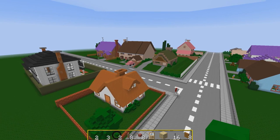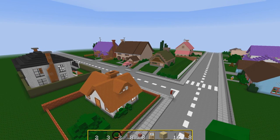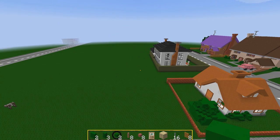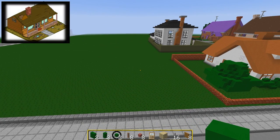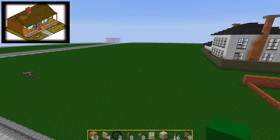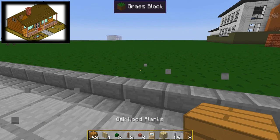Hey guys, you're watching C119. My name is AJ. Welcome back to another episode of Let's Build Springfield. This is episode 65. Today we're going to be building Nelson's house - a sought-after building, surprisingly enough. You guys have been wanting this for quite some time, and I reckon we can pull it off.